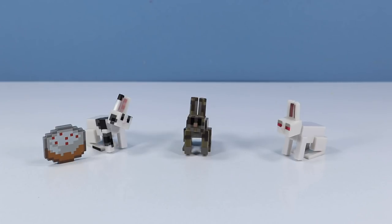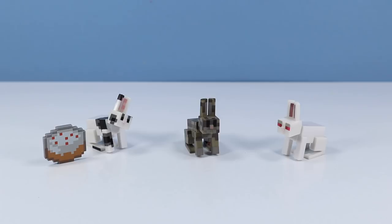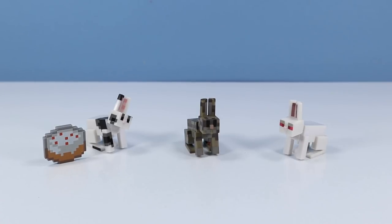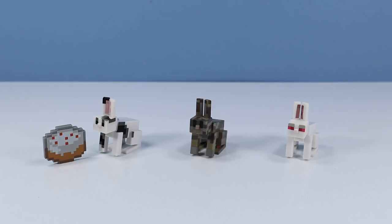What's the articulation like on these guys? So far I'm only detecting the head. It doesn't look like there's any other points of articulation. Their back legs almost give this look like you could spring them a little bit, but that's not going to happen the way their front feet are placed. Toast is looking exceptionally cute. The killer bunny's eyes are pretty haunting, and the brown rabbit is a good middle-of-the-road toy.